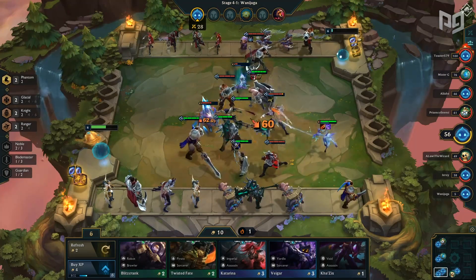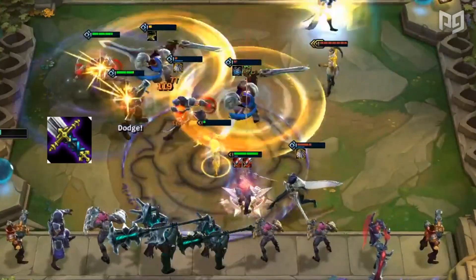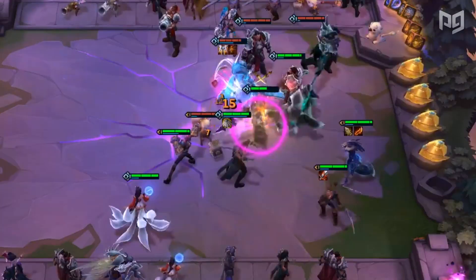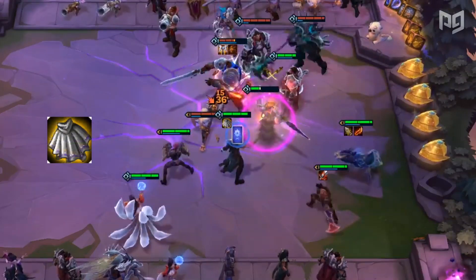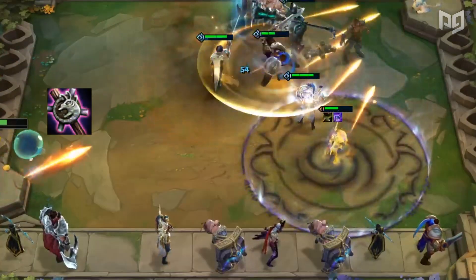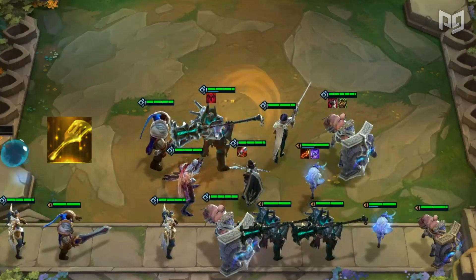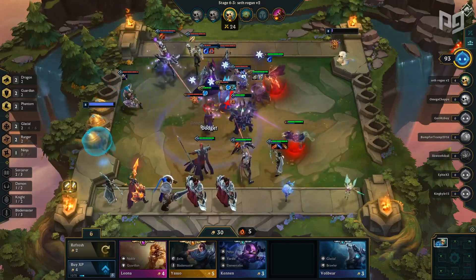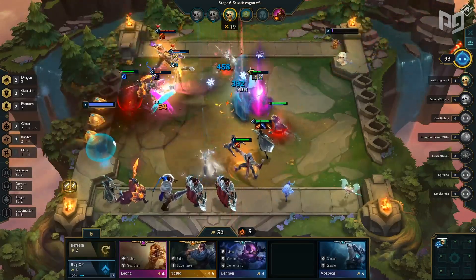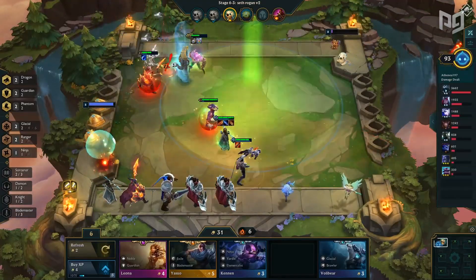Every item in TFT is made up of two item components. The eight components you can get are BF Sword, which mainly makes damage items; Chain Vest and Giant's Belt, which make tanky items; Negatron Cloak for unique CCs and magic resist; Recurve Bow to make attack speed items; Needlessly Large Rod and Tear of the Goddess for ability-based items; and Spatula to make unique synergies. These eight components can in total be made into 36 different items.